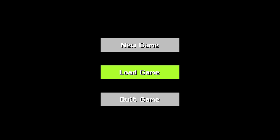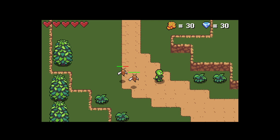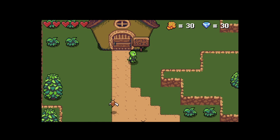We have a simple game save system, so in the start menu we have the option to start a new game or load the previous game. We have bees that follow us and they have a health bar and drop honeycombs.